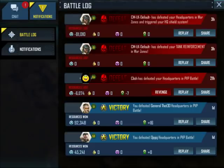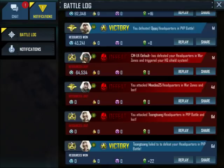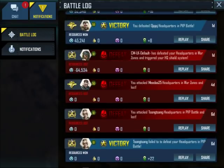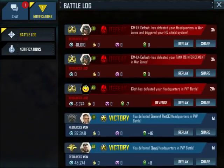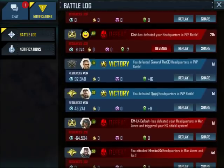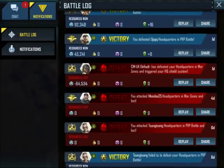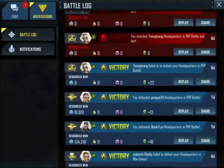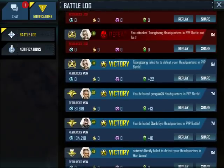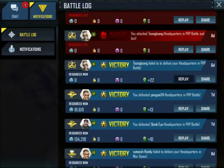Alright, so let's pull up another one. Level 61. CMLK — is that the same? Being targeted by the same dude. Might have to do something about that. Anyway, let's carry on. So this dude failed to defeat my headquarters in PvP battle. Let's see what he did, because he's a level 61. Let's see what he did that didn't work.